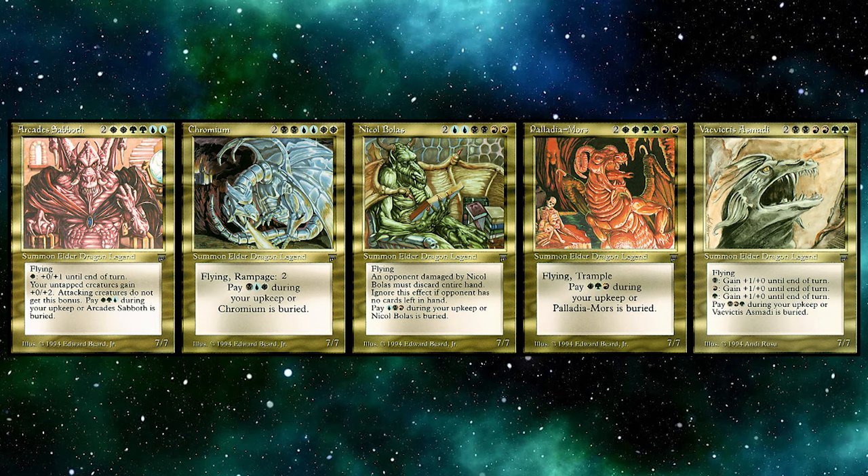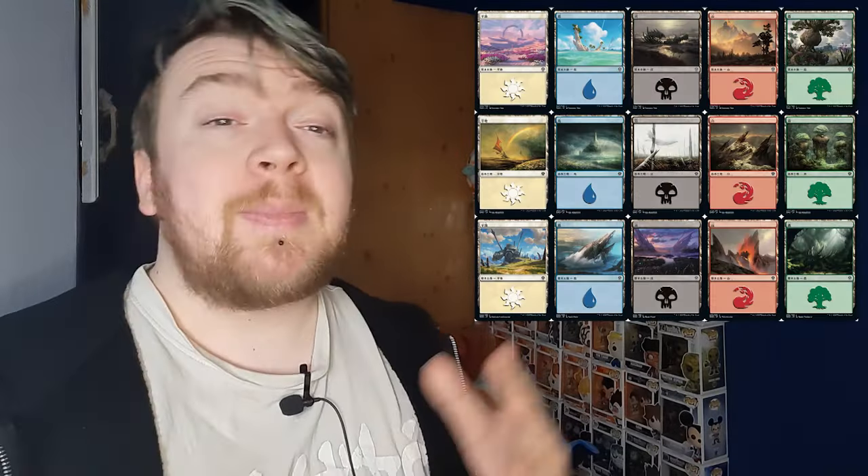Originally it was called Elder Dragon Highlander because at the time it was created, you could only pick one of the Elder Dragons. Your commander is a legendary creature or Planeswalker, and there are many different commanders you can have. When it comes to the deck itself, you can only have one card with the same name other than basic lands — this is called a singleton format. You cannot have multiple copies of the same card.